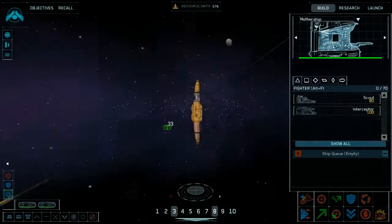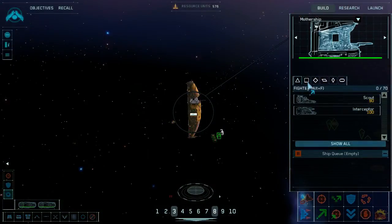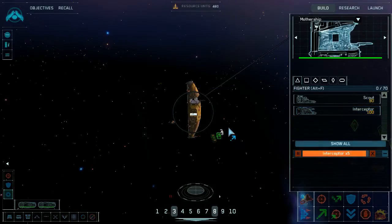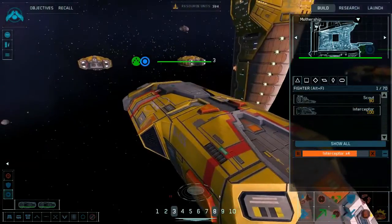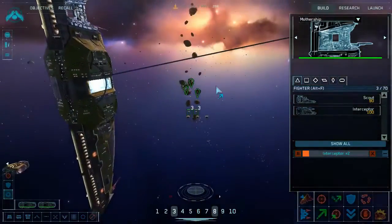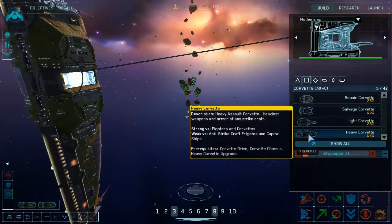The Bantusi are going to show up and I'm going to get myself some sweet ion cannons. One thing I want to do is build some interceptors, because I'm definitely going to have a little bit of combat here and I don't have anything besides these heavy corvettes.